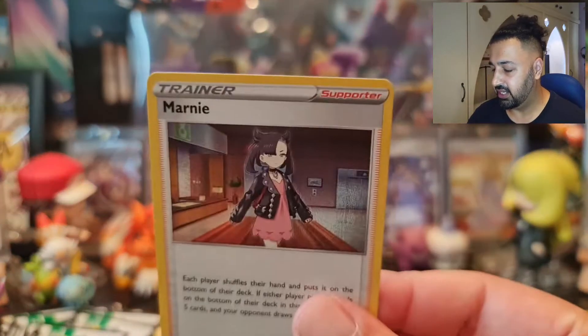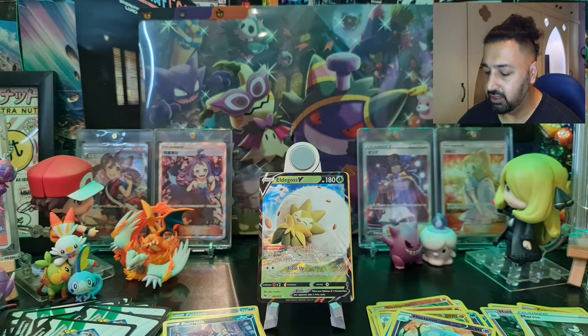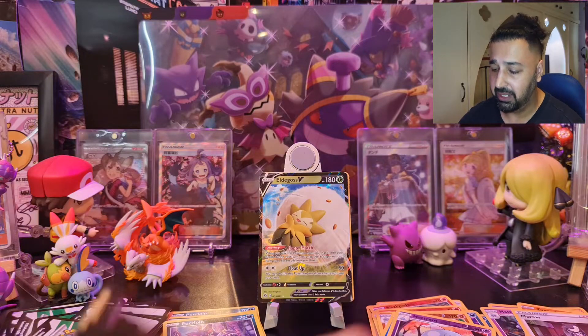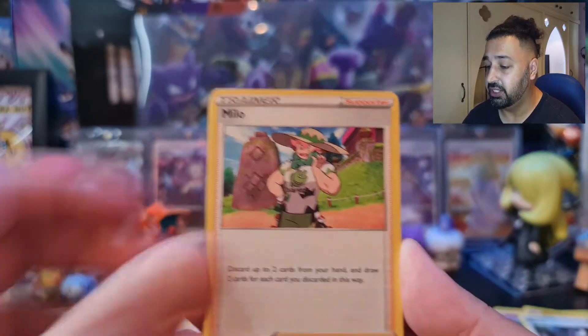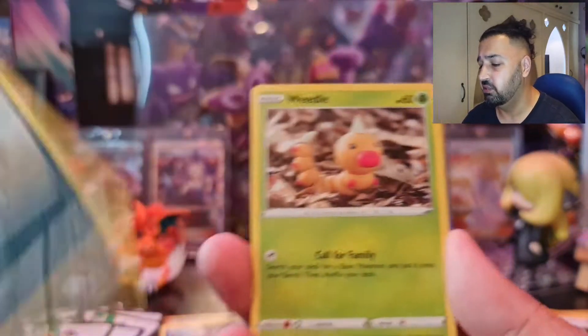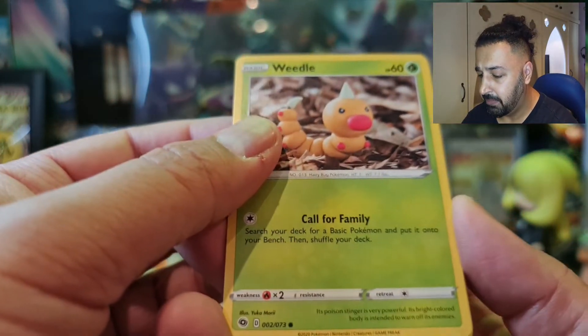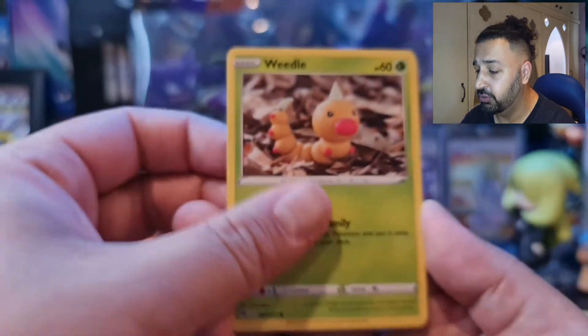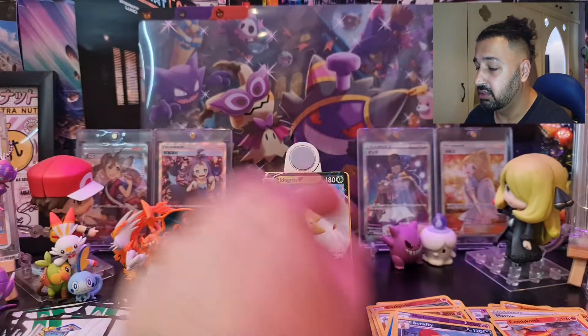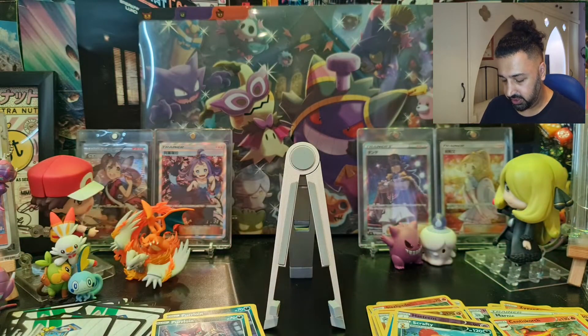And there it is — Hattarene — and there is Marnie! Just as I said it would be nice to pull, we did it. A Marnie holo from this box. Last pack — let's see if there's any last pack magic. Metal Energy, Milo, Turffield Stadium, Beedrill, Trubbish, Rolycoly, Galarian Zigzagoon, Weedle illustrated by Mori Yuka — she's such a nice person on Twitter, you really should follow her — and Scrafty and Centiskorch were our last two cards.